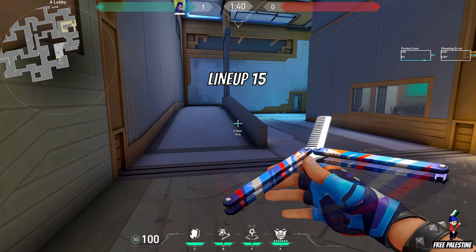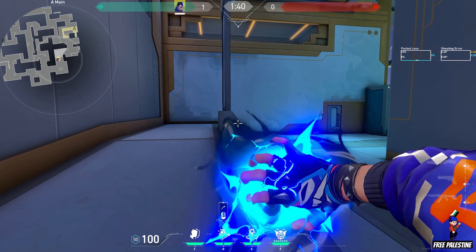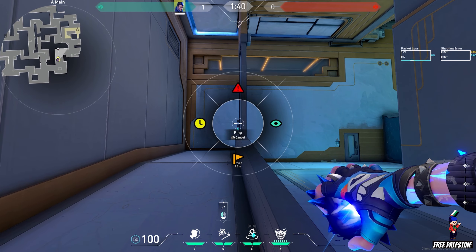Lineup 15. Hug this ledge and aim almost this far from the left, near the extremist wall. It will flash enemies peeking A main.